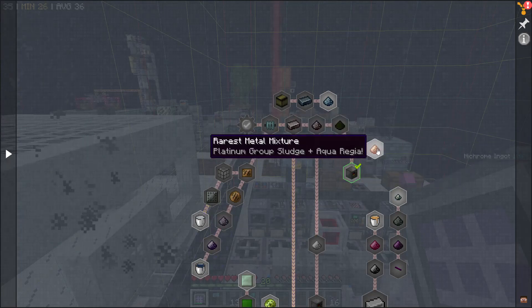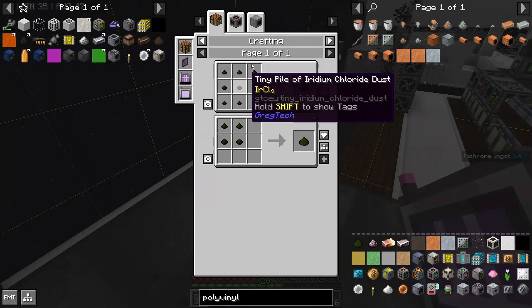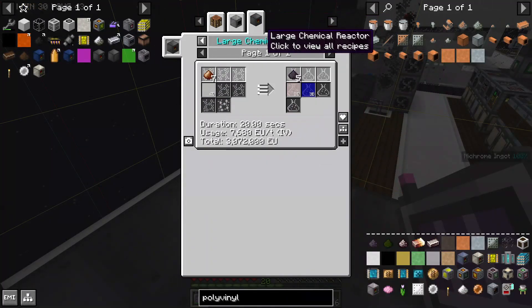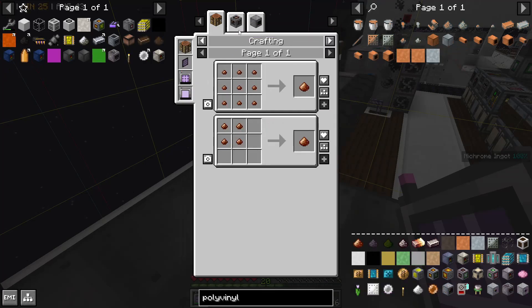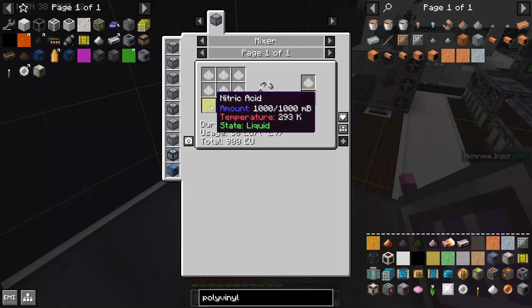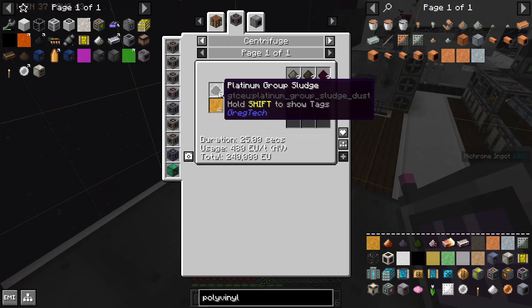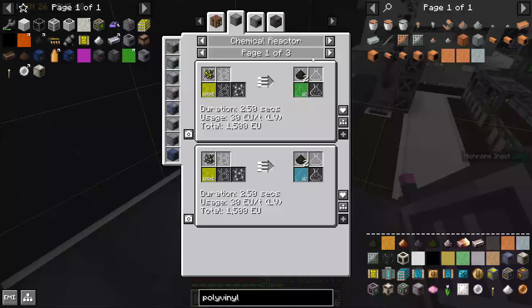I'm going to work on iridium. Iridium dust requires iridium chloride, which we can centrifuge from iridium metal residue, which specifically requires a large chemical reactor with rarest metal mixture. Aqua regia is just stuff we already have - nitric acid and hydrochloric acid.